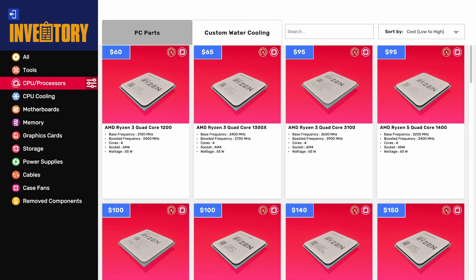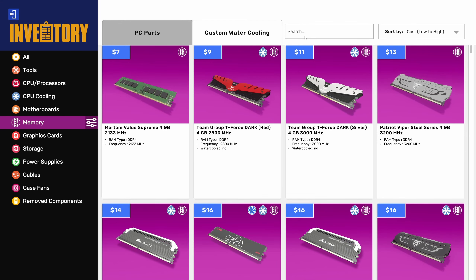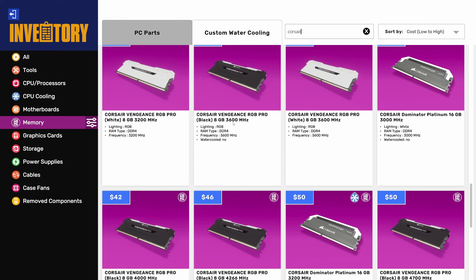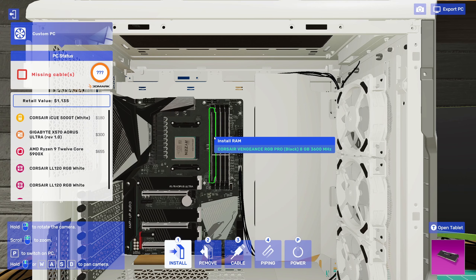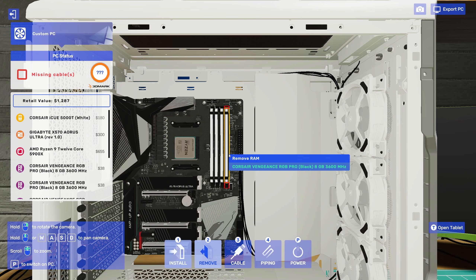Let's find the CPU. I've upgraded since — I did have a Ryzen 7 5800X but now I'm on the Ryzen 9 5900X. Found it, let's open that and stick the CPU in. Now let's add some RAM. Going with Corsair — I've got 3600 MHz Vengeance RGB Pro and I've got 32 gigs of that, so four sticks. Let's open all of them and install the RAM. There we go, RAM is in.